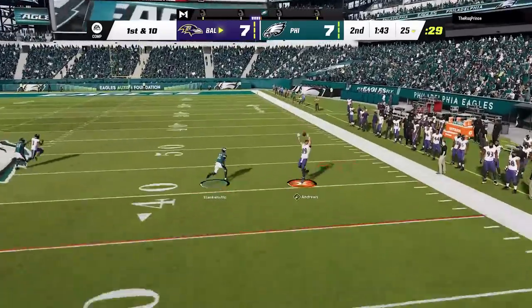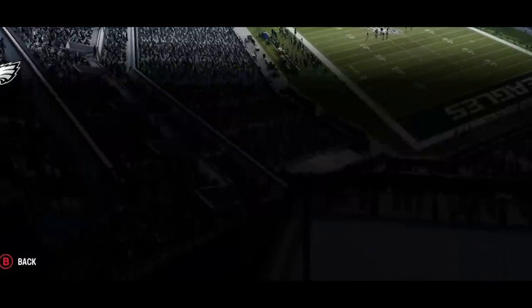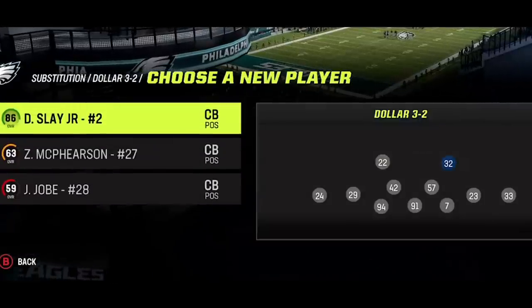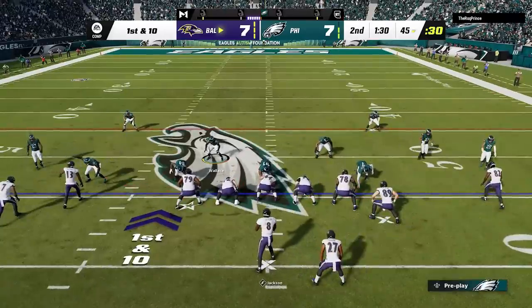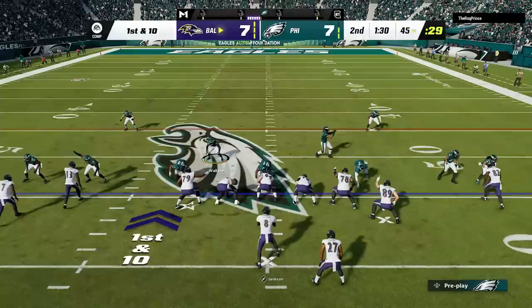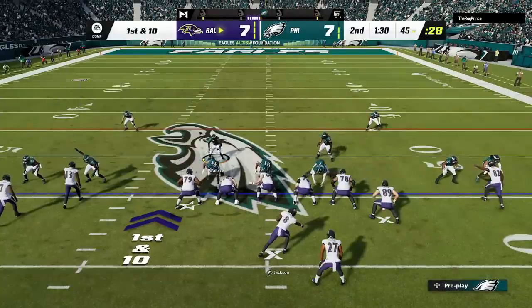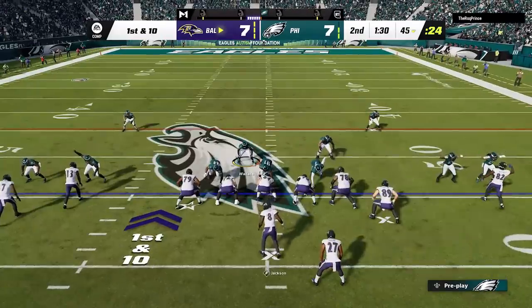Back on defense I am done seeing Reid Blankenship get torched by Mark Andrews, so I call a timeout and put Darius Slate at the safety spot right on top of him to hopefully shut him down for the rest of the game. On the next play I start making new adjustments — pressing the cornerbacks and playing over the top for better pass coverage so they won't get beat deep. I also pinch the defensive line for run defense, but you'll notice that doing so doesn't hurt the blitz at all.